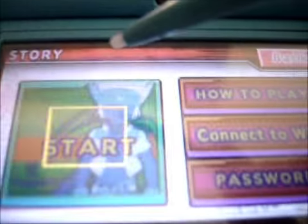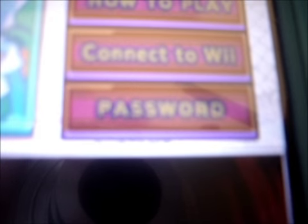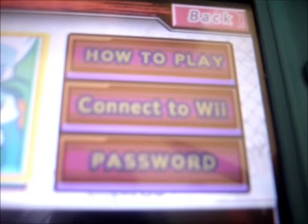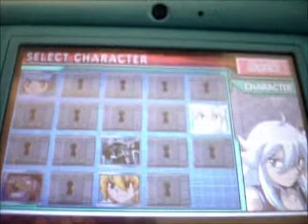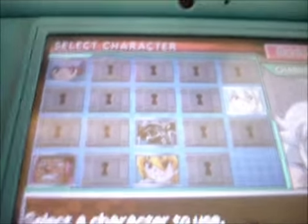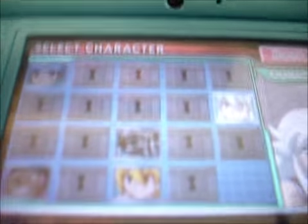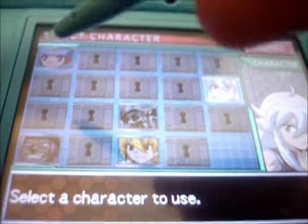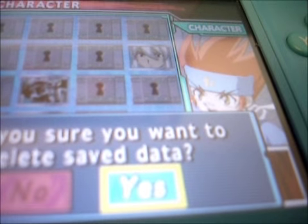And then we have Story Mode. Over here we have how to play, connect to the Wii, and the passwords. I just finished connecting to the Wii and I got a special character. The way that you play this game — for you to actually beat the game, you have to play each and every single character's story mode. The first two people that you start with is Jenga. I already finished Jenga's story mode.